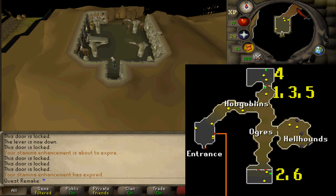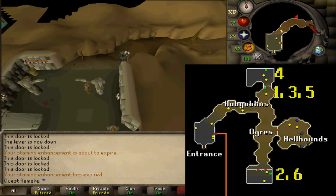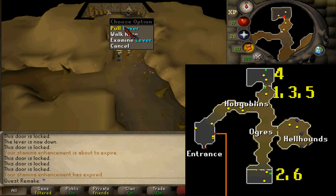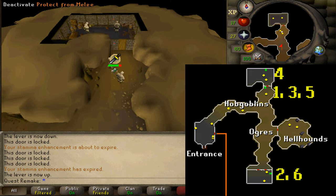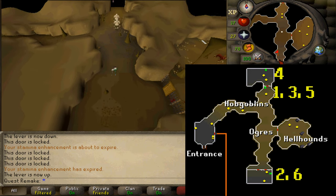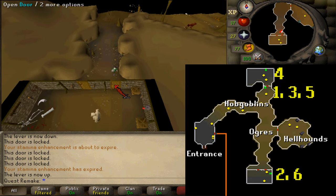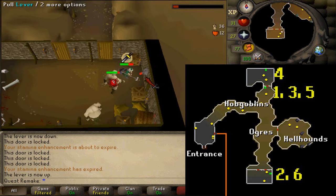Once in the dungeon, follow it north to a locked room. Next to the locked door, you should find a lever — pull that one up and then run south to the southern room. There are two doors; enter via the eastern door. And then on the eastern wall, you'll find another lever — pull that one up and then exit via the western door.